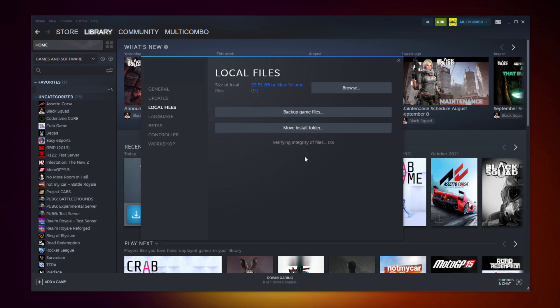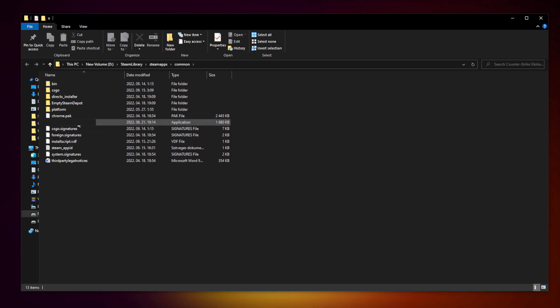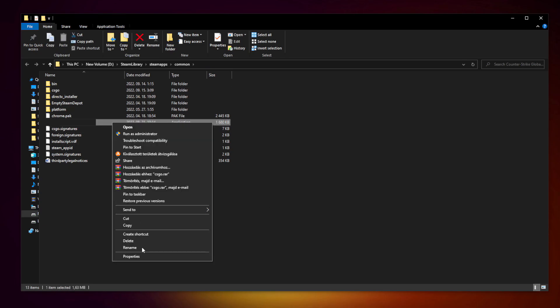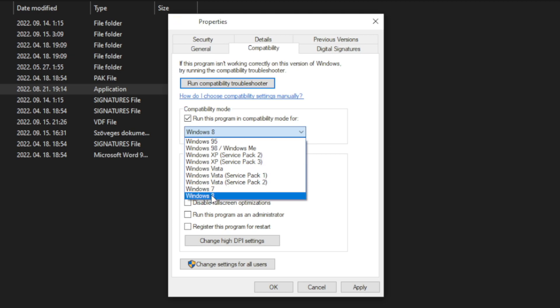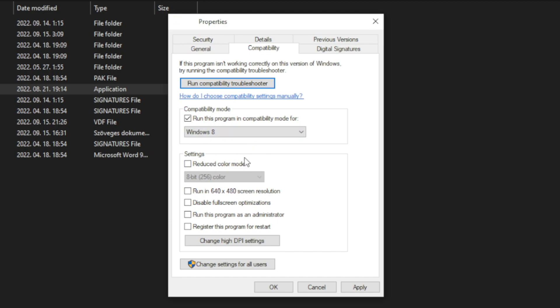Click verify integrity of game files and wait. After complete, click browse. Right-click your not working game application and click properties. Click compatibility. Check run this program in compatibility mode — try Windows 7 and Windows 8. Check disable full-screen optimizations. Check run this program as an administrator. Apply and OK.